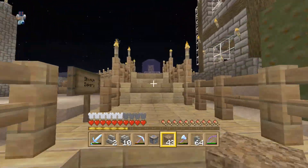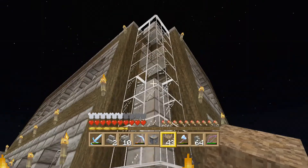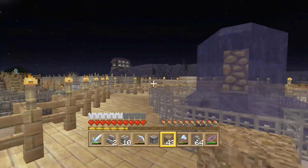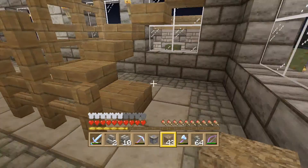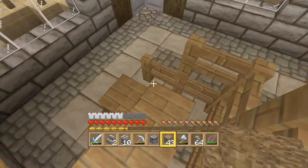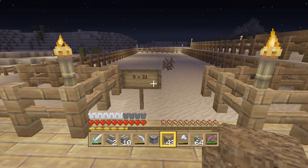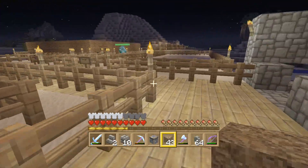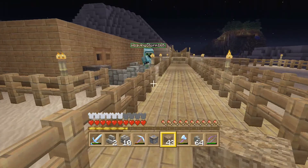We have another building up here — this is Sahara City Town Hall, very nice, and this is also by Shogun. He's done a lot of building, pretty much everything over here. It's looking nice — I do like it. Nice second floor, chandelier looking good, Shogun.